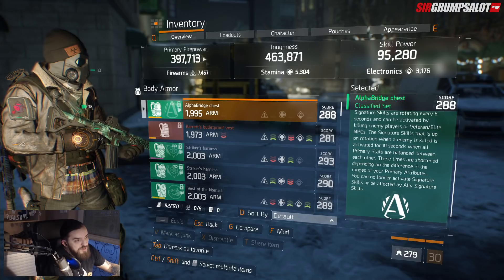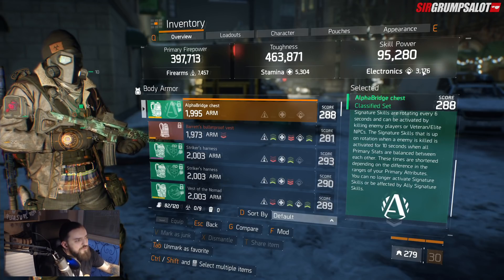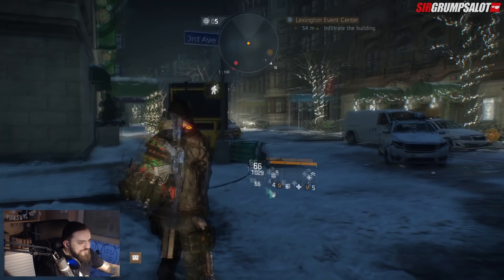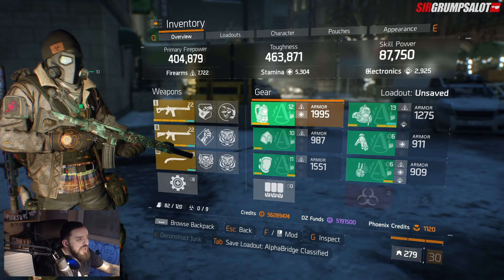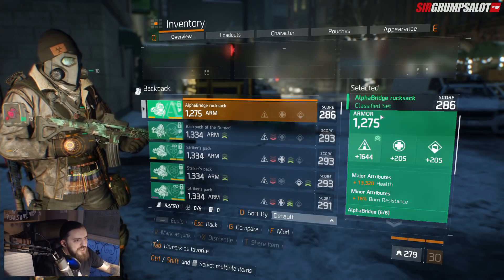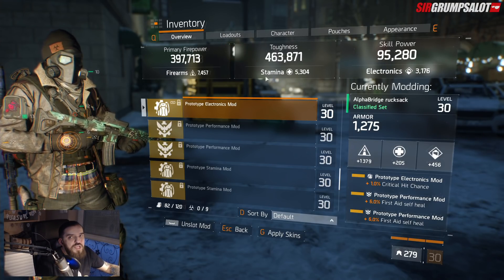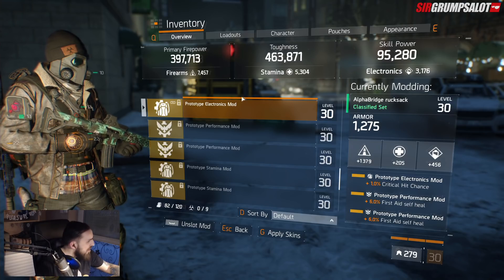What most people are doing is going full firearms and stamina, but they completely forget about electronics. What's happening is they're running below 3k electronics. If I put a firearms mod here, that means I have — and this is what most people do — just firearms and stamina. The problem is you have 2.9k, and if you don't proc 3k electronics, you'll actually shorten your skills even more to like 2.5 to 3.5 seconds.